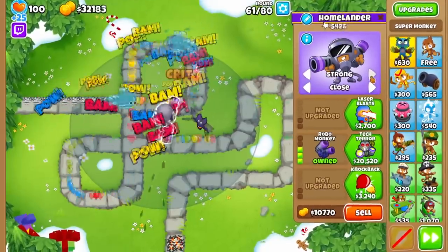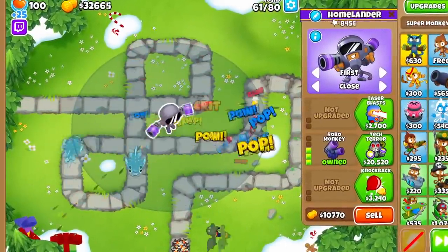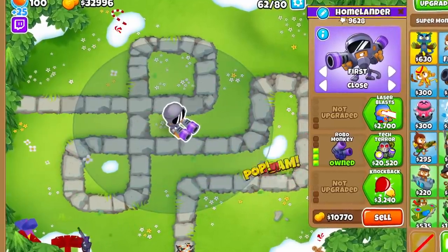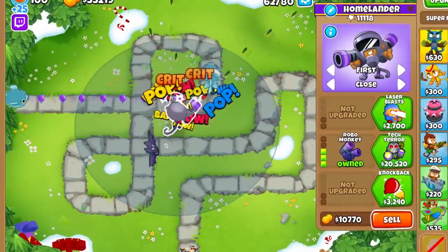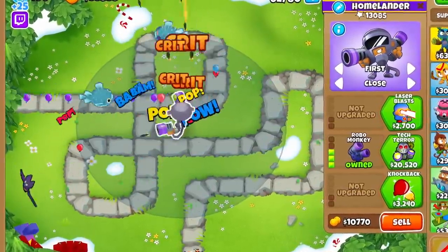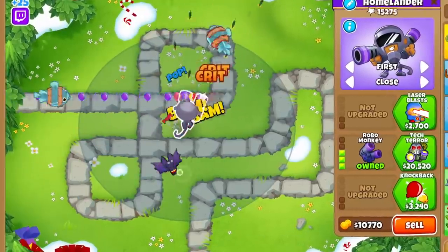Compare this to the 030 Robo Monkey, which gets a pair of independently shooting guns, each having 6 pierce and a crit that deals 10 damage every 15 to 20 shots. This crit plays a big part in keeping the Robo Monkey competitive with the other tier 3 Super Monkeys, and it is why its specialty is inflicting high single target damage for a low cost. The 030 Robo Monkey costs less than half as much as a 300 Sun Avatar, which can really make the difference in a run as 15 grand is nothing to scoff at.